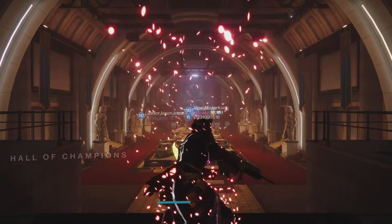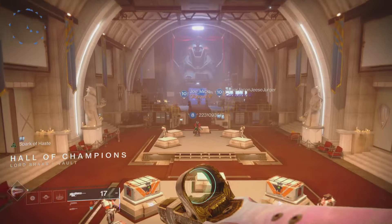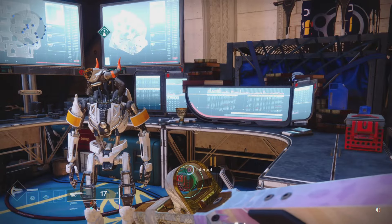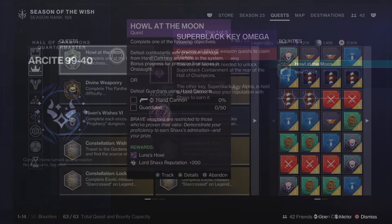First thing first, you want to head to the Hall of Champions and make your way over to good old Shax. After you finish picking up your bounties, turn to the right — there's going to be Airsight 99-40. He's actually going to have the quest that we're looking for called Howl at the Moon.